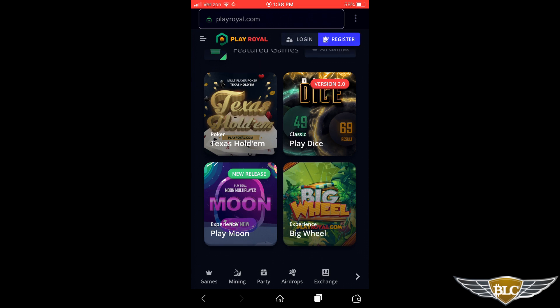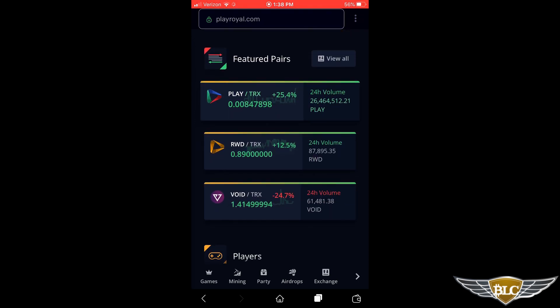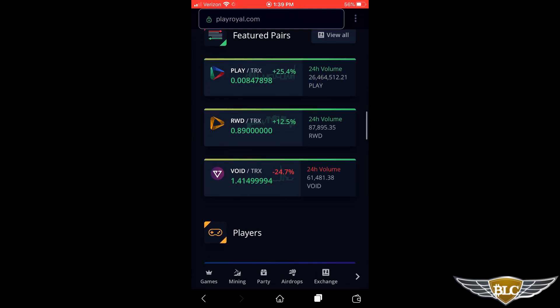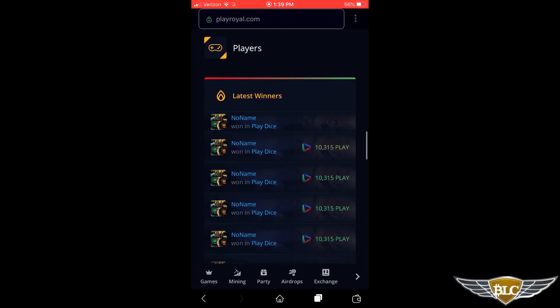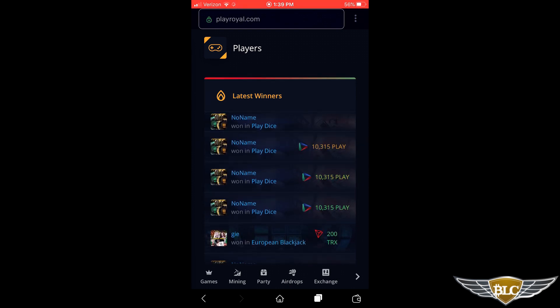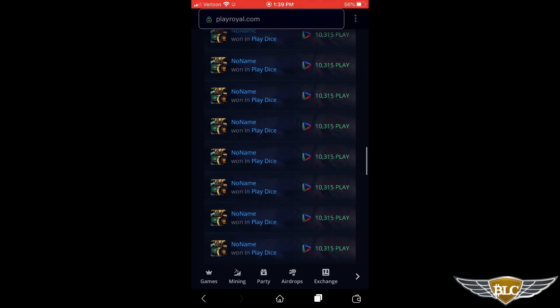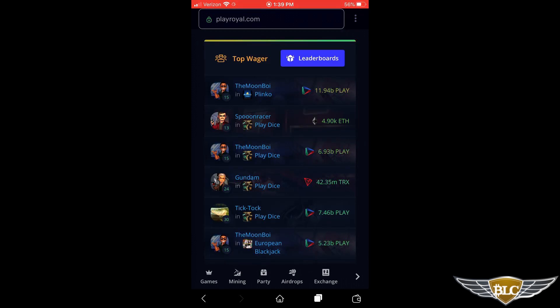Scrolling down a bit further, it shows the featured trading pairs of the in-house PlayRoyal crypto exchange. You can click View All to go to the full selection on the exchange page. Then scrolling down further, it gives a real-time streaming list of the latest winners, showing what game they were playing and how much they won. The last section is the list of top wagers made all time, and you can get more gaming data by clicking the blue Leaderboards button.